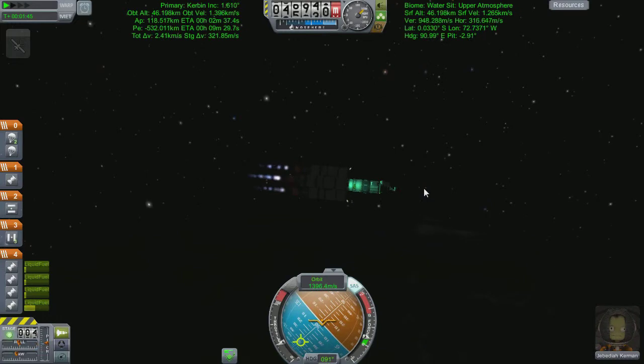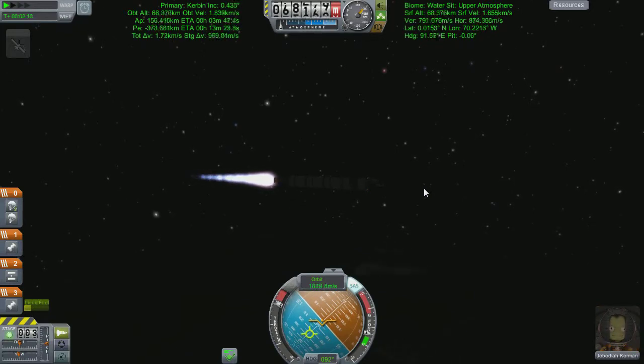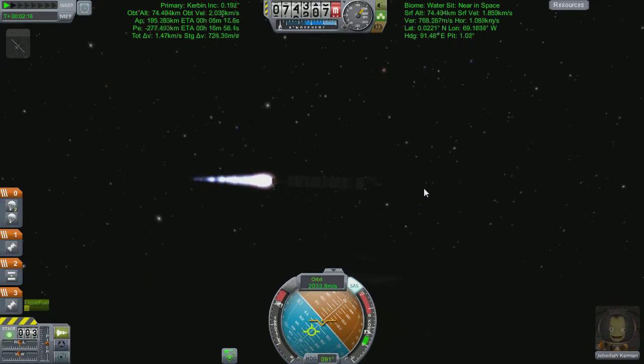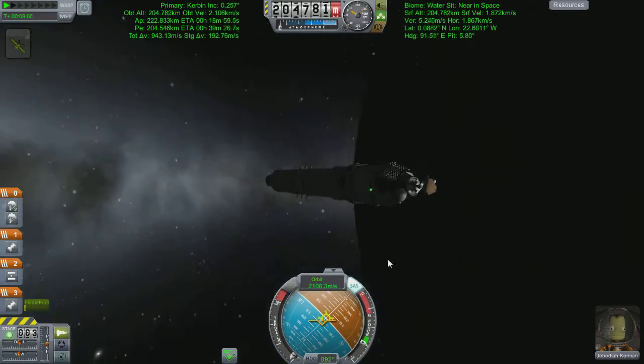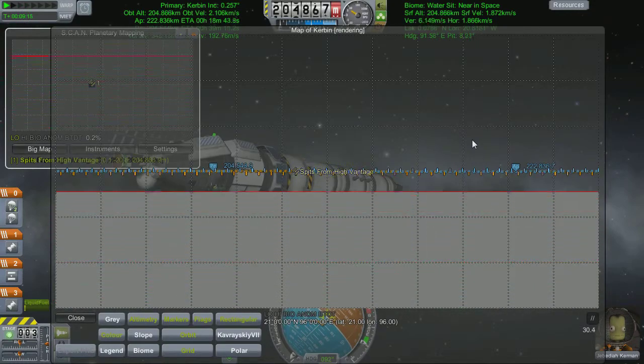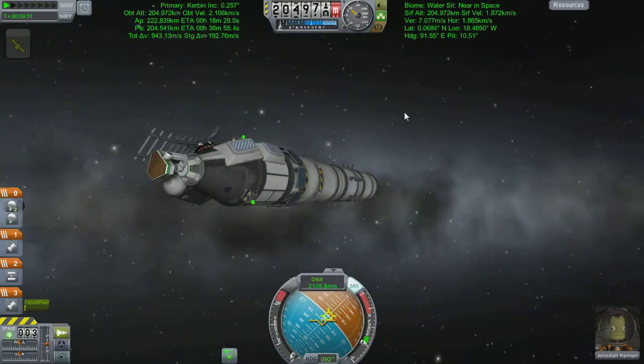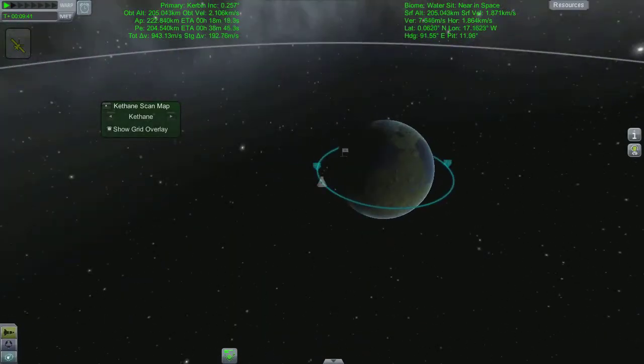We're flying up in our normal trajectory — apoapsis is already well out of the atmosphere, hundreds of kilometers up. I lean over and push my nose down toward the horizon before second staging. At this point we're about half an hour into the mission using time warp. We're testing the basic use of this radar scanner — both instruments on the craft are at 200 kilometers up. It turns out the ketane instrument works at 200km but the radar doesn't.